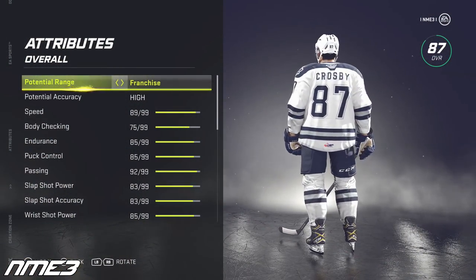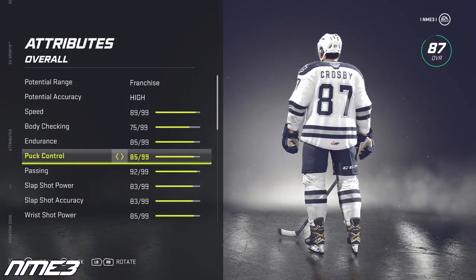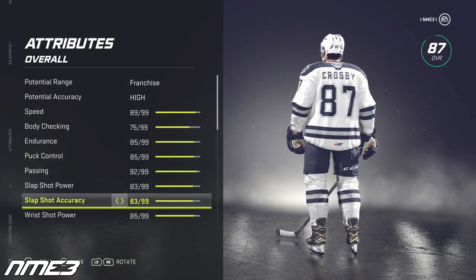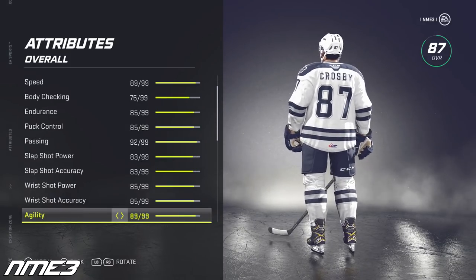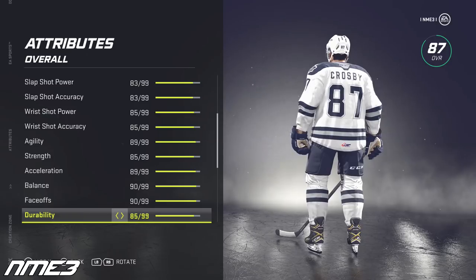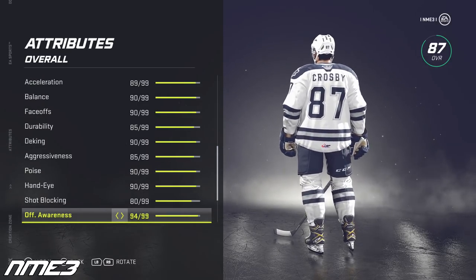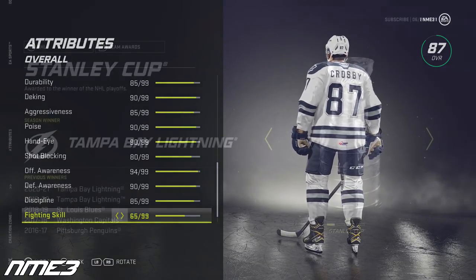You damn well know who he is. This is the Crosby build I created. NHL 07 was the earliest rating I could find of him when he was at 91 overall. This was the game after his rookie season though, so I wanted to go a little bit lower than that, so I went with 87 overall and high franchise potential. We are going to assign Sidney Crosby to the Rimouski Oceanic and sim all the way to the 2021 NHL entry draft.